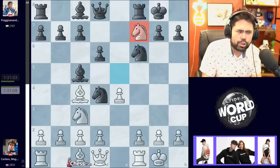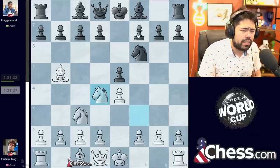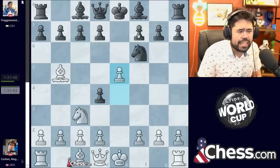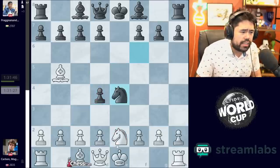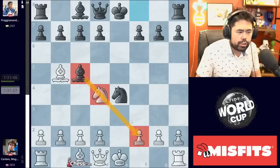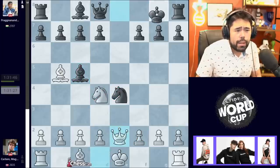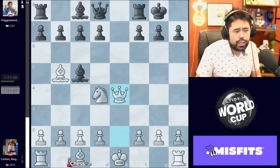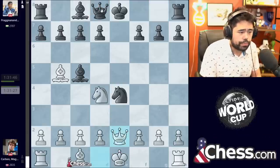I think Hikaru actually lost that game after Knight e5, Castles, and something like Castles, D6, and Knight F7 — maybe I've got the exact position slightly wrong, but he did lose a game like this. So Magnus instead decides to trade the Knights after Pawn takes. He now plays e5. You could move the Knight away, but after Knight e2, Knight takes e4, and Knight takes d4, Black has Bishop to C5 here, putting a lot of pressure on the diagonal immediately.